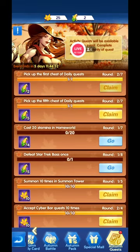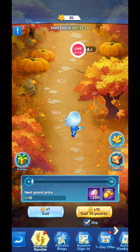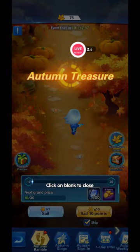The autumn quests are where you get corn, and with that corn you can play the bingo game. It's pretty straightforward. Let's do an x10 sail.